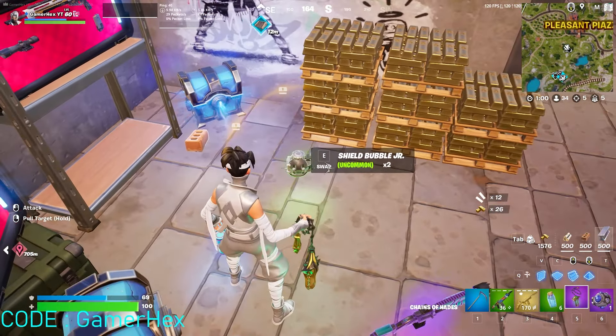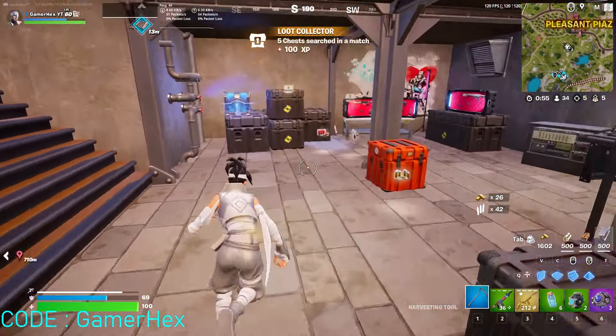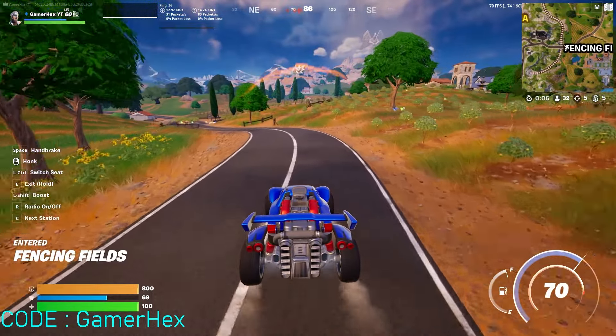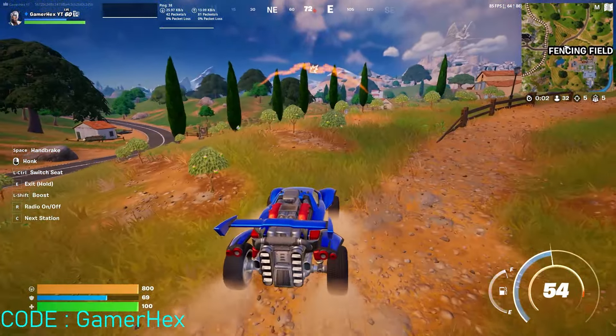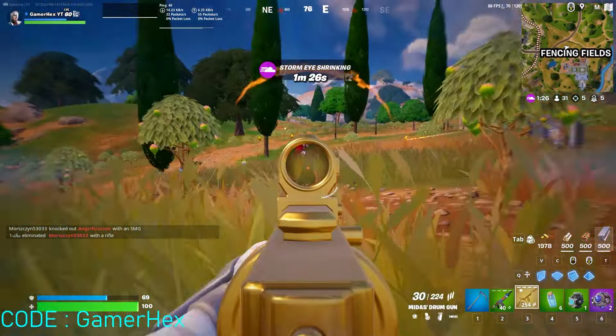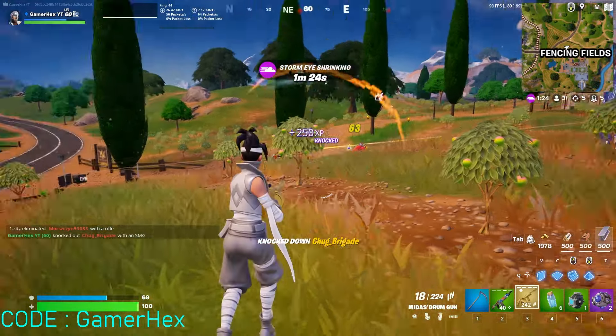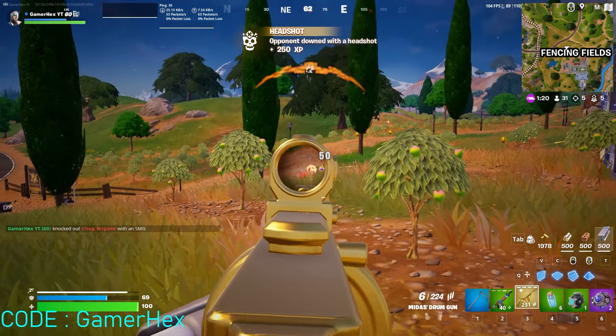I need the bubble shield for the next quest. You can find it inside a chest or as floor loot. As you can see, there are people fighting in this direction. All you have to do is use the bubble shield, and once you go outside it, make sure you hit an opponent.